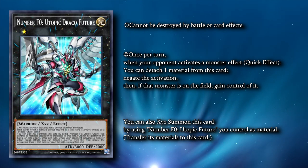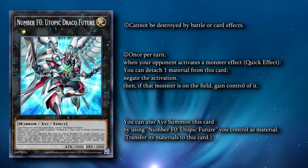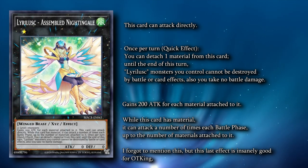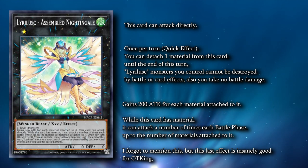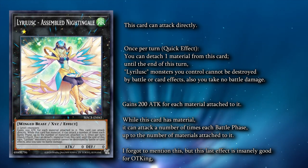Utopic Draco Future is made before you go through your main Tri-Brigade plays, forcing early hand traps due to UDF being able to negate hand traps like Nibiru or Ash. Filling a similar role to Borb, we have Leerlisk Assembled Nightingale, who is made using two or more level 1 monsters. Like Borb, it can attack directly — no bonus points for guessing what this card enables. Unlike Borb, this card is actually a little bit harder to stop. As a quick effect, you can detach one material from this card, and Leerlisk cards you control — including itself — cannot be destroyed by battle or card effects. Combine this with Cobalt Sparrow's targeting protection, and Zeus lines enabled by this card can be crazy hard for your opponent to stop.